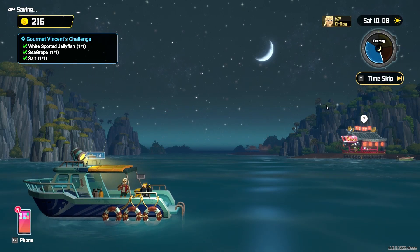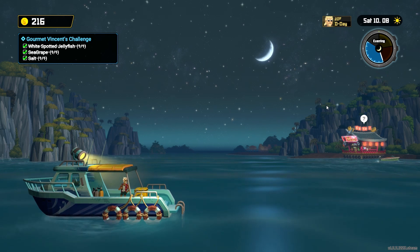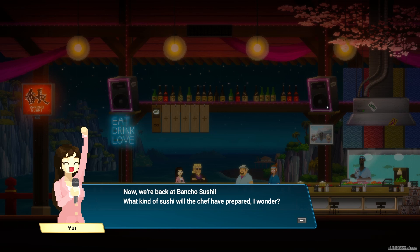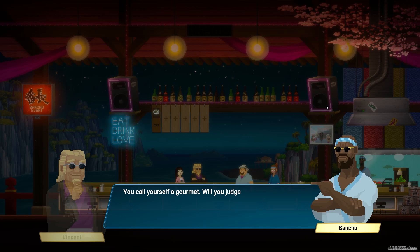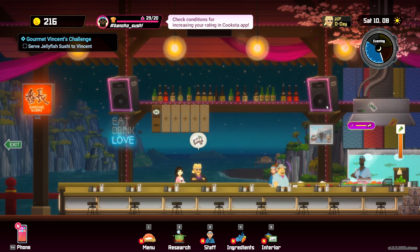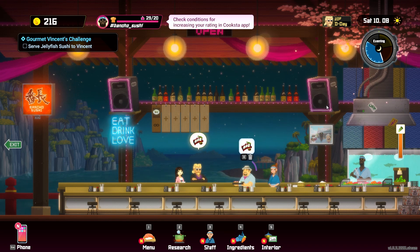Boncha says stop messing around, get in here. We've been trying, Boncha. Back from Star Chef, and we have jellyfish sushi. That's a common theme — the person doing the review doesn't want to eat the gross thing that Boncha has made, and Boncha gets upset and guilts them, shames them into eating it.